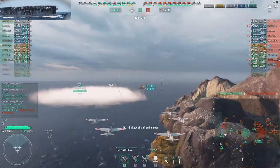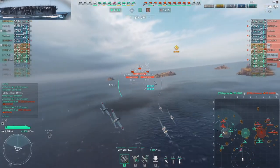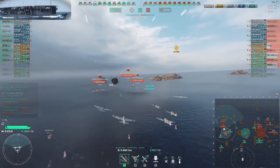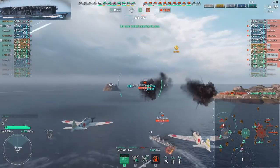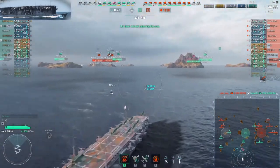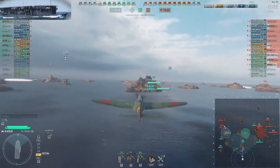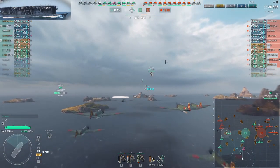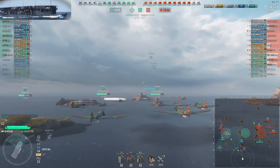I want to go for Asashio first because she has weak AA, but she's dead already. Mahan would be the next target, but she's covered by a battleship and a cruiser, both tier 7, so my planes won't last too long. I take one drop, press F, and take the next squad. The other three planes still in the squad will just die. One of those planes survived, so out of these five planes I will get three back.